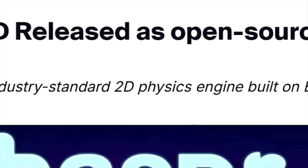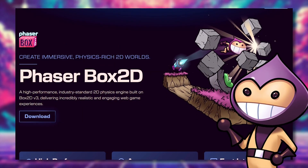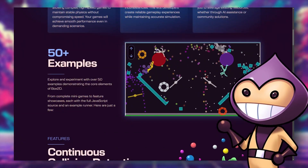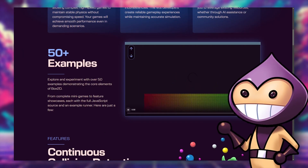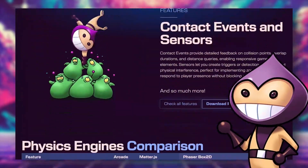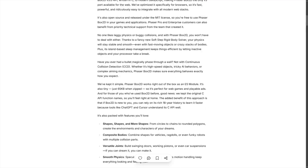Say hello to Phaser Box2D — a free, high-performance, industry-standard 2D physics engine built on Box2D version 3. It's open source, so you're free to use Phaser Box2D in your games and apps. Phaser Pro and Enterprise customers get priority support from the creators themselves. It highlights the key benefits of using Phaser Box2D compared to the previous engines.